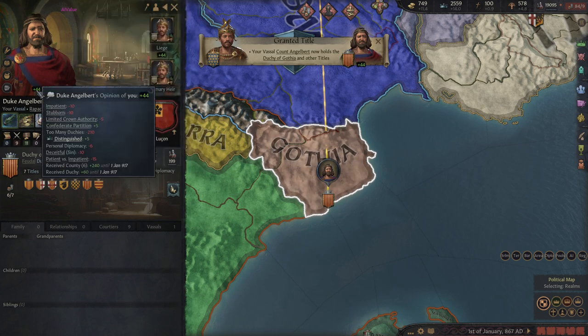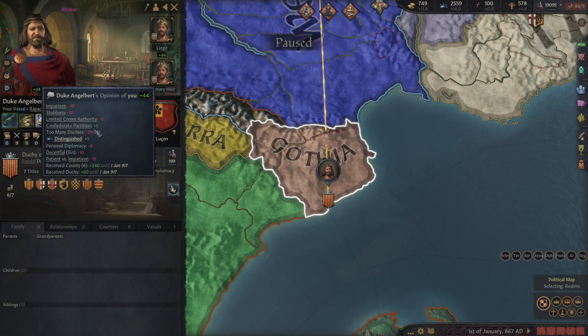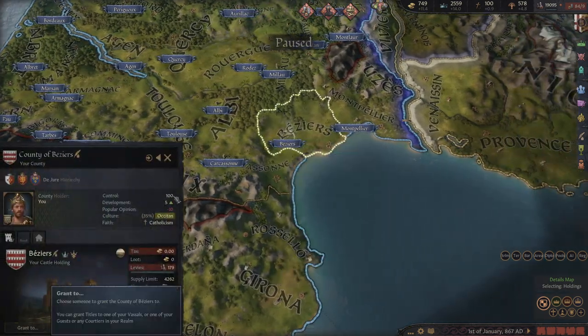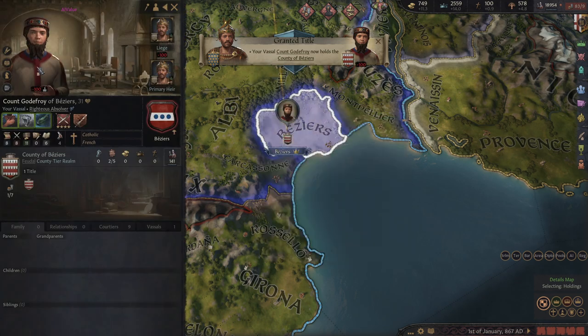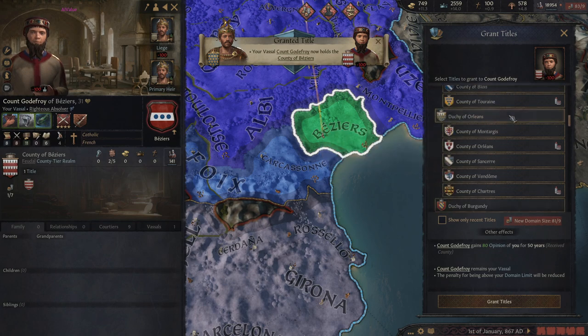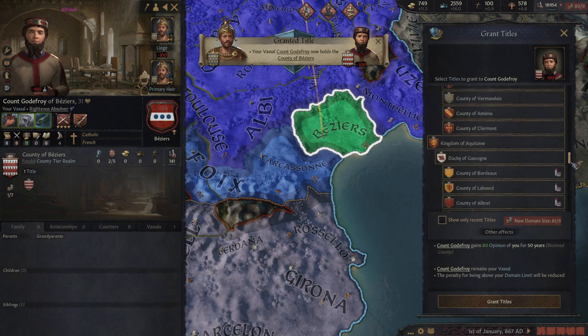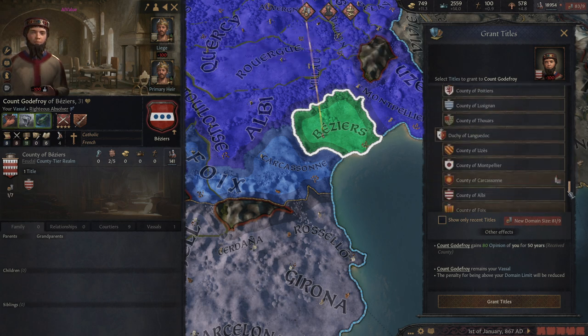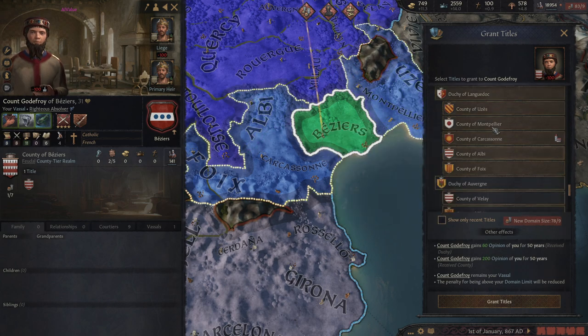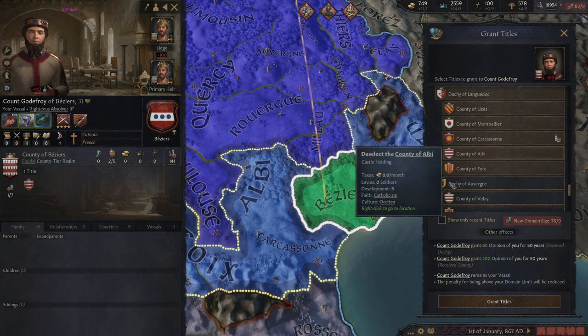This makes them really like you — as you can see that's plus 300 opinion. I don't even need to give him the duchy title; he would still absolutely love me. I just keep going through here granting to local nobles, giving them the provinces. Whenever you want to grant out a title, if you hold Control on the duchy it'll give all of the counties underneath it, and the same works for kingdoms.